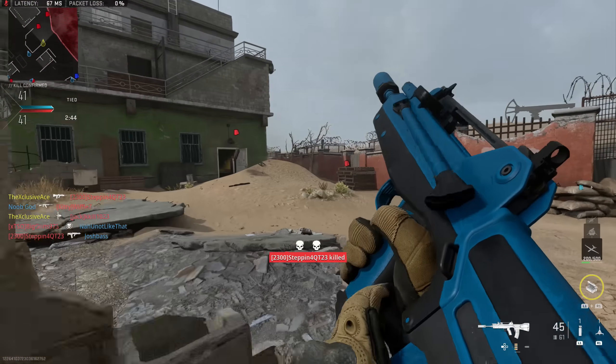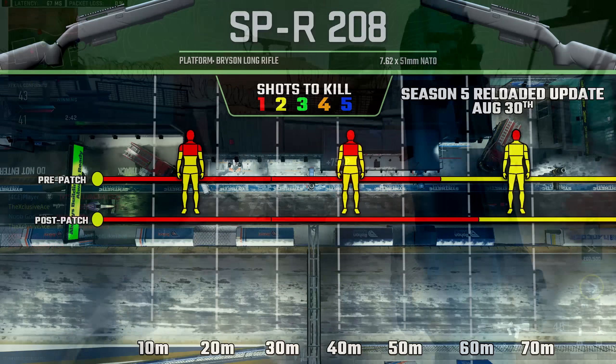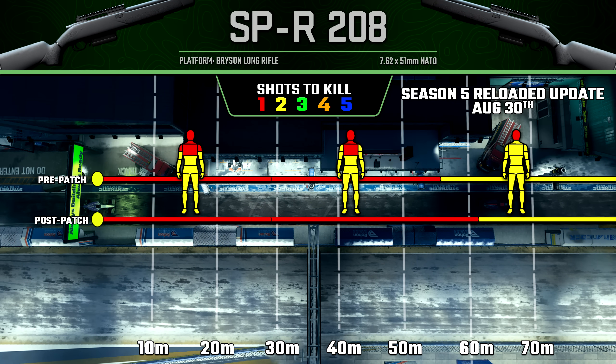So I'm actually on board with this particular change. Next we have the SPR-208, and this one just saw a bit of a buff to its one-shot kill potential to the upper torso, neck, and head. It used to be about 55 meters, now it's over 60 meters.